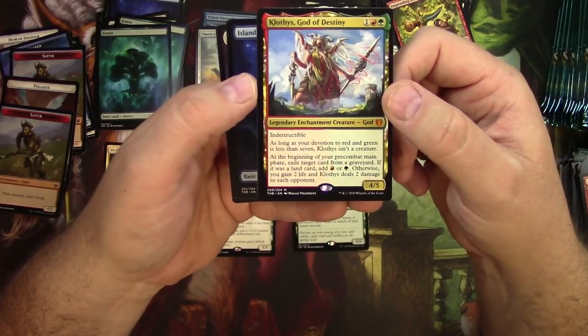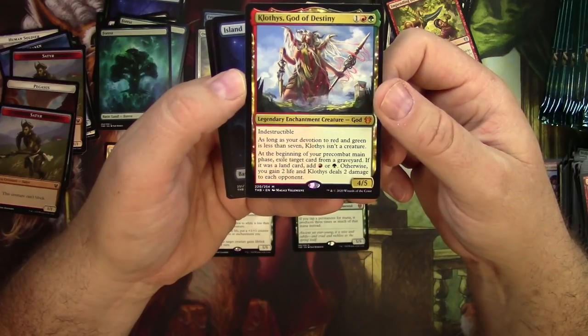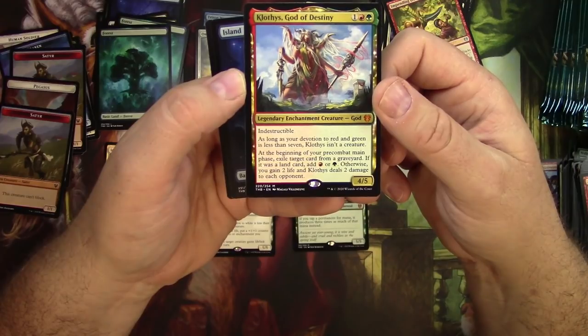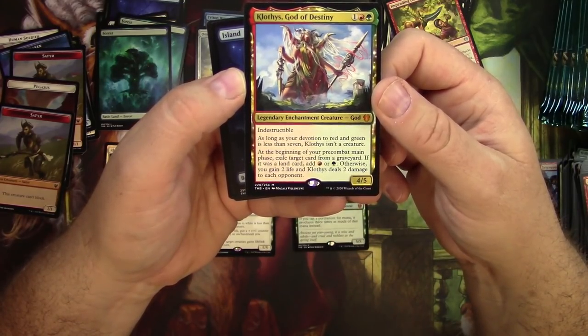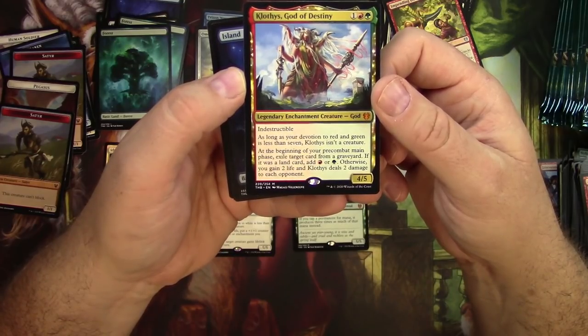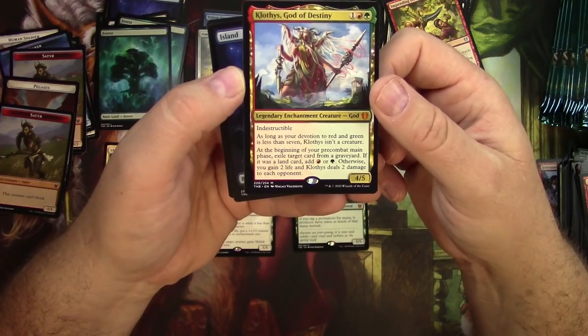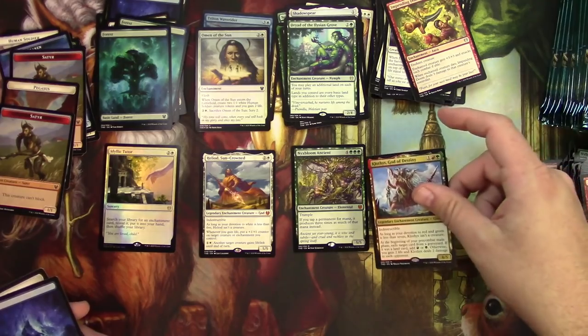Klothys is a 4/5 for 3, indestructible god. Devotion to Red and Green needs to be seven or more. At the beginning of your pre-combat main phase, exile target card from a graveyard. If it was a land card, add red or green; otherwise, you gain 2 life and Klothys deals 2 damage to each opponent. Very good. Got a nice little setup here for some hits.